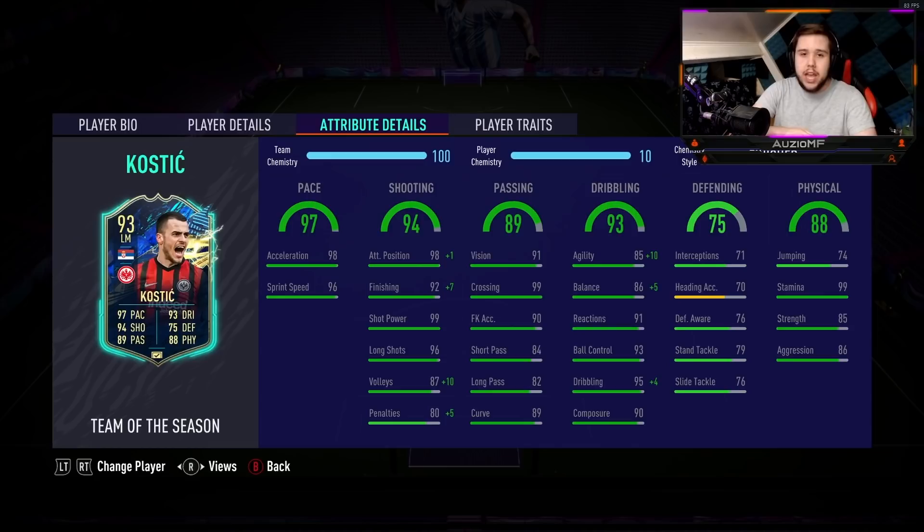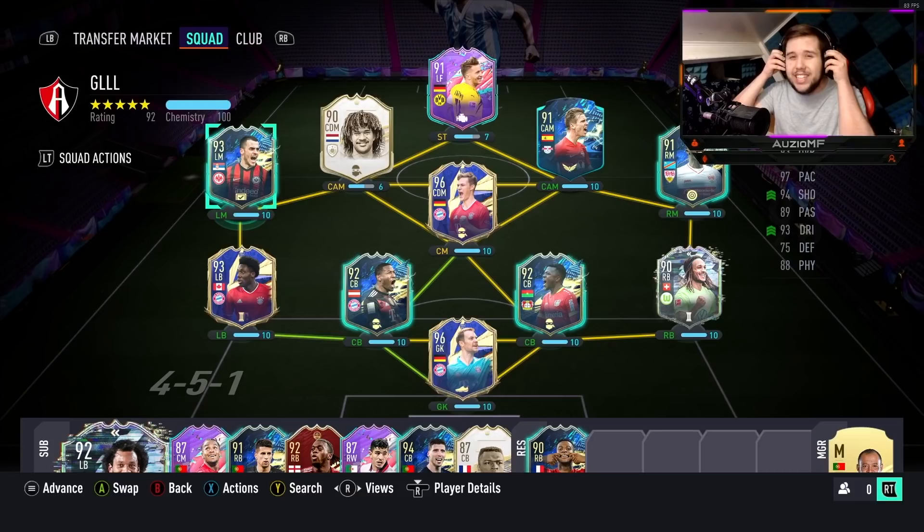I'm telling you guys, if this guy just had that skill move upgrade — if he had four-star skill moves — he would be unreal. Those dribbling stats look disgustingly good. It's just that having three-star skill moves is going to make it hard to beat players 1v1. Moving on to the physicals: 74 jumping, 99 stamina, 85 strength with 86 aggression as well. He is going to be a player that's going to be bullying players off the ball, and that is something you do love to see.